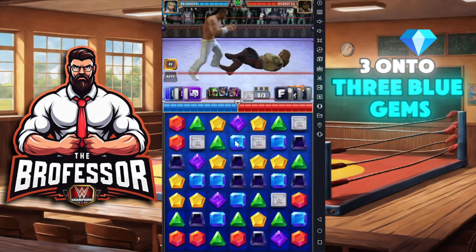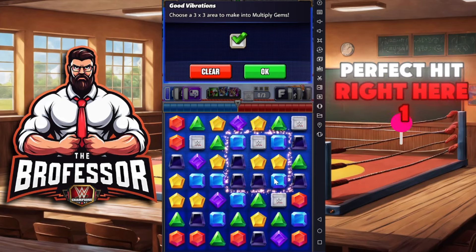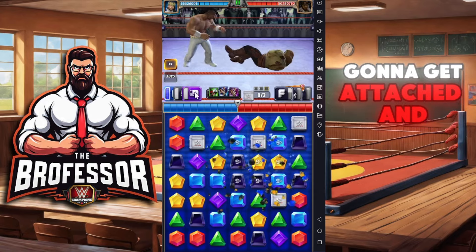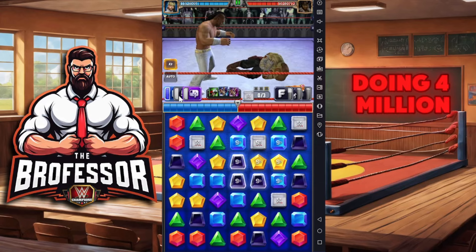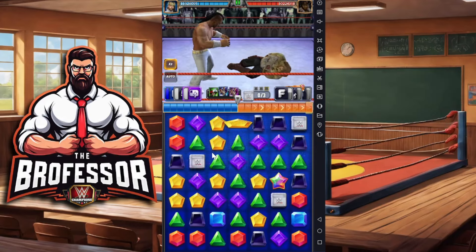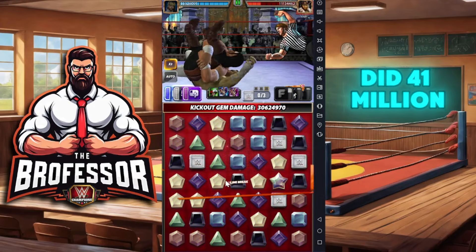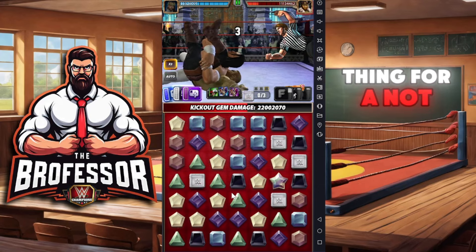Blue gems, and then connect as many blue gems as possible. This is actually a perfect hit right here — one, two, three in the box, three outside the box — all of them are going to get attached and blown up. Each one of these is doing four million, we're going to blow up nine of them plus the extra cascades. That was a nice pretty cascade and we just did 41 million.